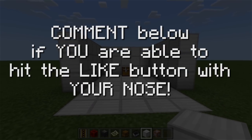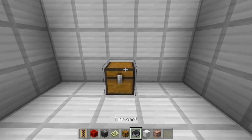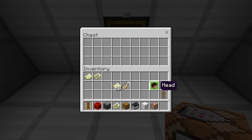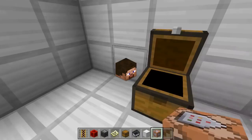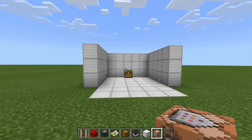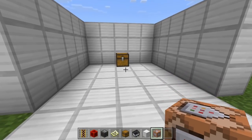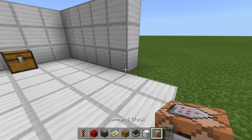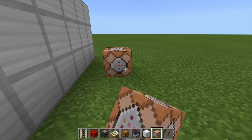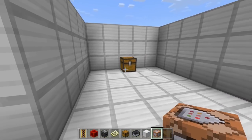First things first, what you actually want to do is go ahead and make a nice little chest. Put a chest right here — you can put some items in there, maybe some Minecraft mob heads, a diamond sword, some diamonds or emeralds, something valuable inside that chest. Then there are a few things you want to do: you're gonna need two command blocks. You can put them wherever you want in the world — we'll put one here and one there.